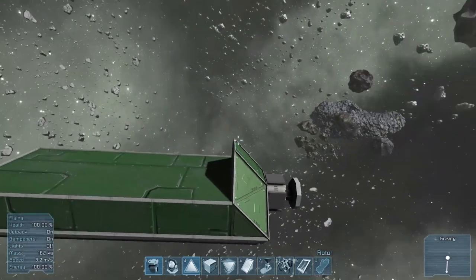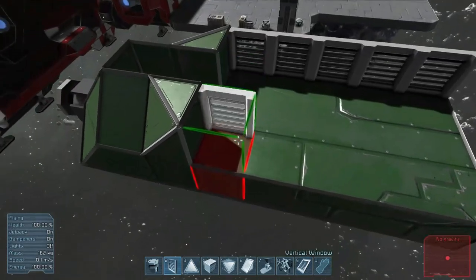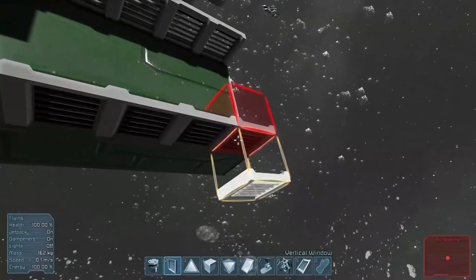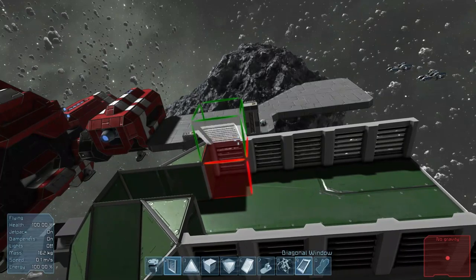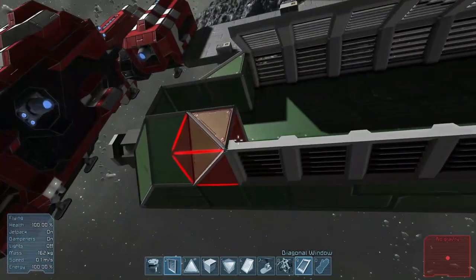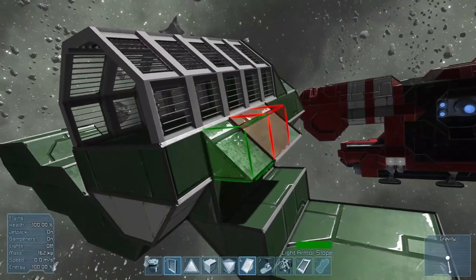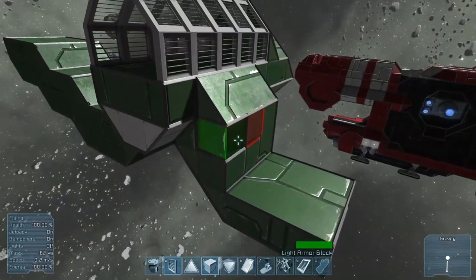We're starting off with the same sort of pattern as we did with the biplane by building the prop and then the main fuselage, but when it comes to the fuselage this is where we start getting a bit different. With the Ju 87, the Junkers Stuka, you had this sort of cockpit that was protruding out from the top with glass and whatnot, so I wanted to come up with a similar effect and I used grates to make that protruding cockpit out of the fuselage.